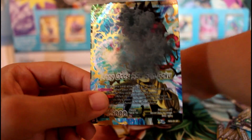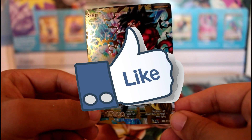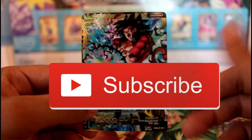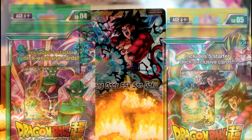So that's the deck profile — those are all the cards that come in it. Obviously you get your rule manual and your cool play mat. Hit a like on this video if you guys liked this type of content, and subscribe for more.